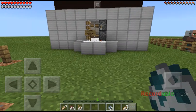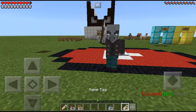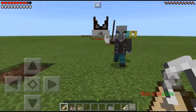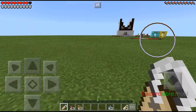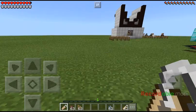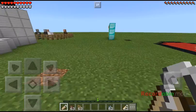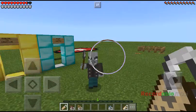As we all know the Vindicator is hostile and it will chase us, but it's okay. First we will need a name tag that says Johnny, and as we all know Johnny will turn them more hostile to kill all mobs, not just the player or villagers. But this is a reverse effect. I didn't know if this is a bug or something, but one thing's for sure — this is an advantage. So let me show it to you first.